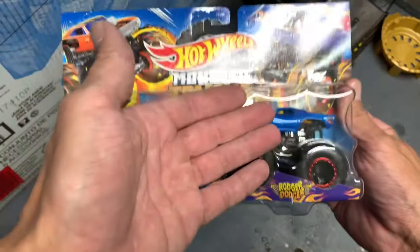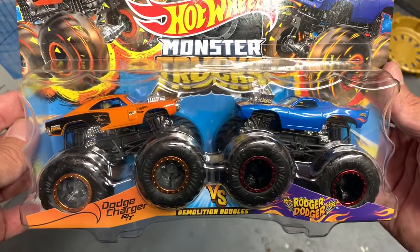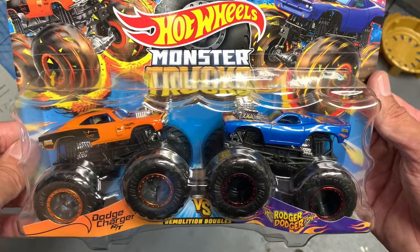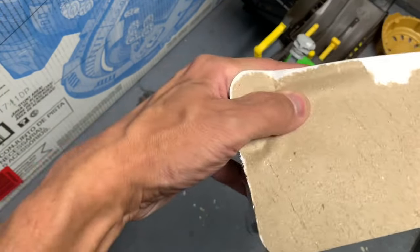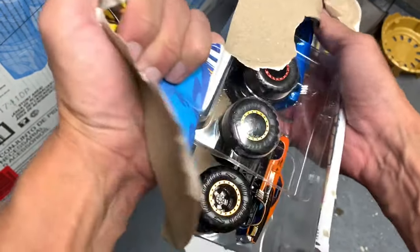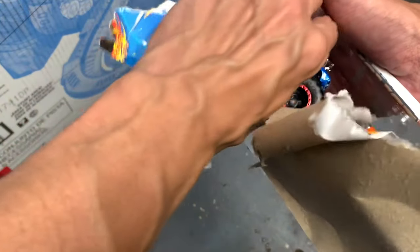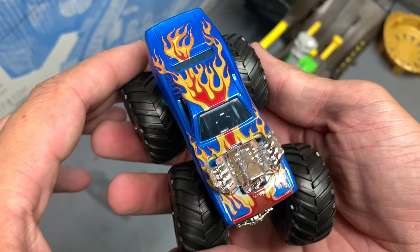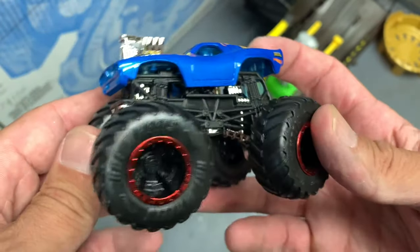What I'm gonna do is unbox these and then take them outside to race on the Wreck and Raceway — just for bragging rights, no qualifications to any tournaments. Without further ado, let's get into the Demolition Doubles pack! Let's open this up, tear it open — just like that. There's a plastic piece here. Let's check out the good old Roger Dodger. This Roger Dodger is classic — check out the flame job on this, it is absolutely awesome.